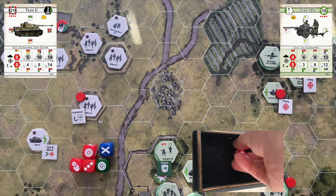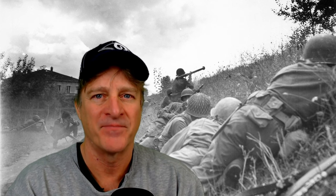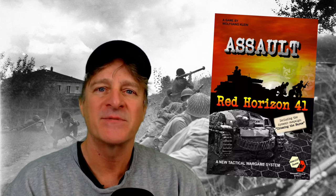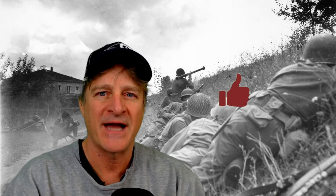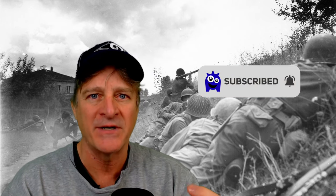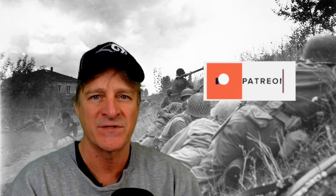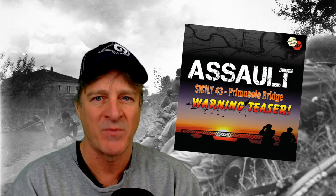Let's do a brief overview of the game before we start digging in. Sicily 43 is the second game in the Assault Games system. First was Red Horizon 41, which was Eastern Front. This game takes the combat to the Western Front, specifically Sicily in 1943, and more specifically the action surrounding the Gela Beachhead. Forces in this core package are German and Italian forces against U.S. forces.